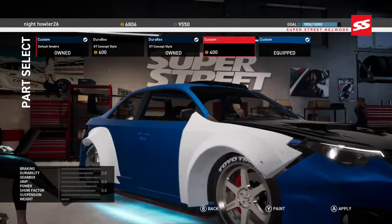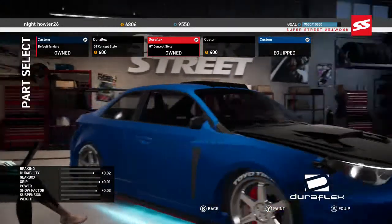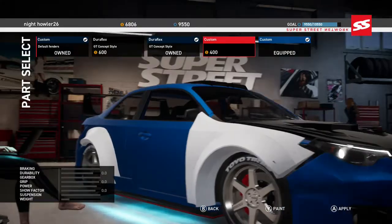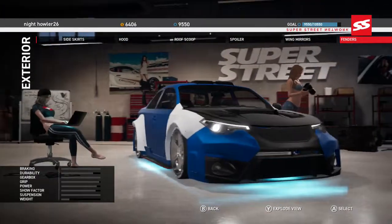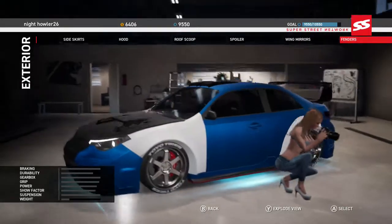All right, so here's what I got equipped. Okay, so now they come with black ones — didn't they always come with black ones? I think so. I don't think those will look good, but let's just buy them real fast and put them on. Yeah, I was right — those stick out way too far, those don't look good.